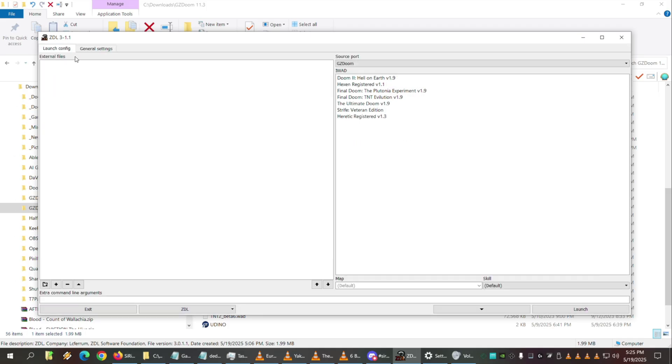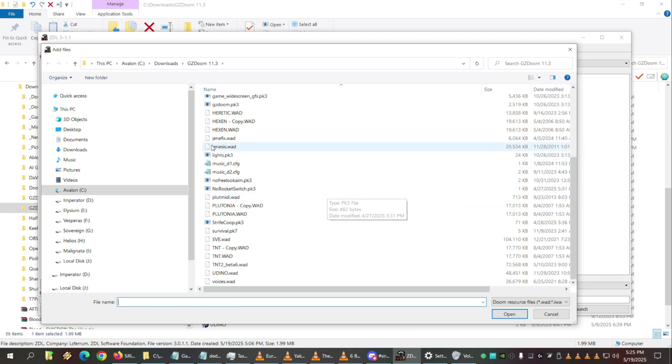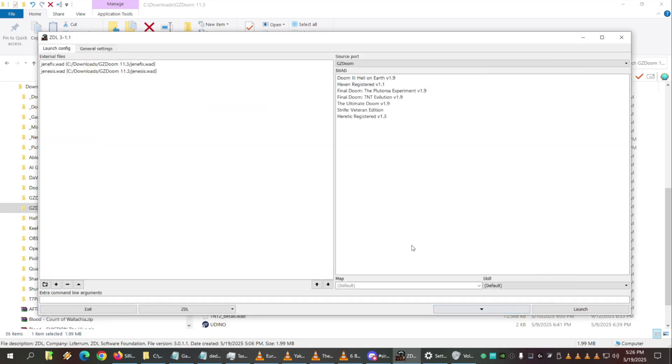Now go back to the other tab. You add the map packs — you choose the external files. These would be like your map packs. Let's say I'm adding Jimmy's Genesis, which uses two WADs. You just open both. Watch out — Ctrl+drag is a copy operation in Windows, so you might accidentally duplicate files.